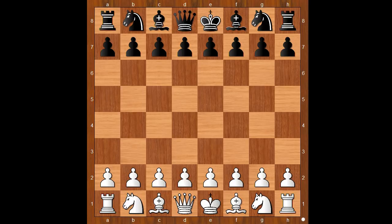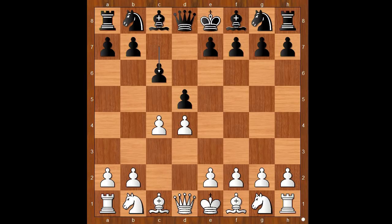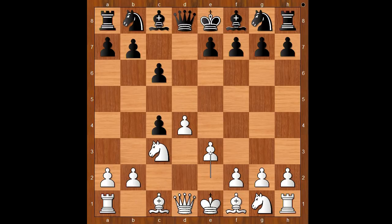Rajabov had white pieces and he started with d4. Elliott played d5, c4, queens gambit, c6 — the Slav defense. Knight to c3, d takes on c4, e3, b5, defending the pawn — the standard move.